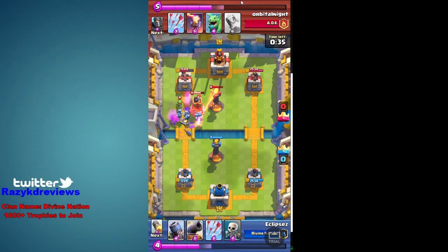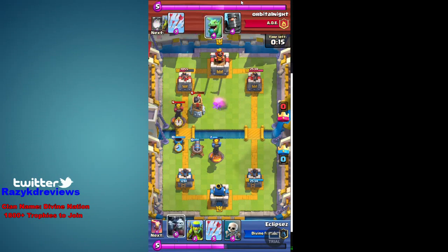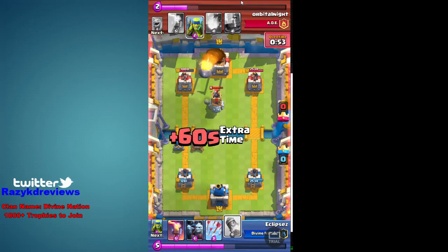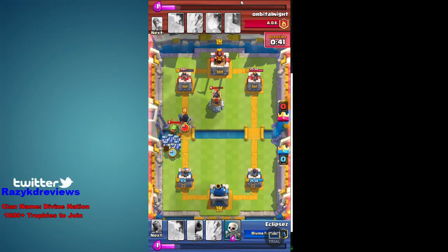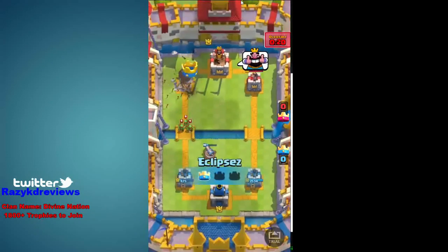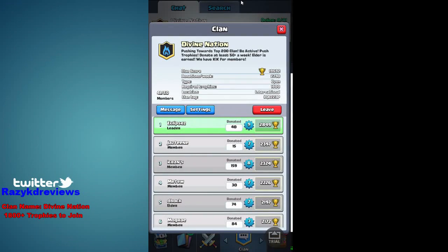I just tried to deal with everything as efficiently as possible. I'm cycling through — he's going to start rocketing me but I'm winning the race. As long as I efficiently trade without him getting to my tower, I should be able to win. He rockets so I rocket his tower back and now he's way behind. The baby dragon goes down and I don't let the dark prince reach my tower. As you can see: if you can't use the mortar offensively, use it for defensive purposes or just to bait out the minions.